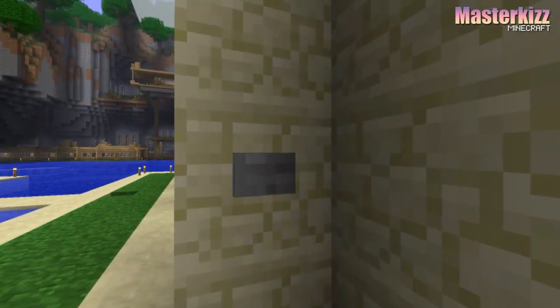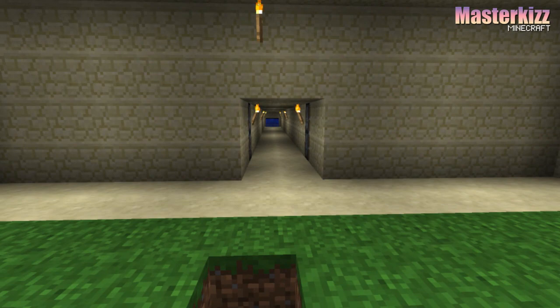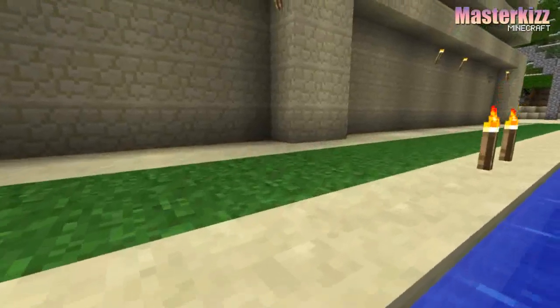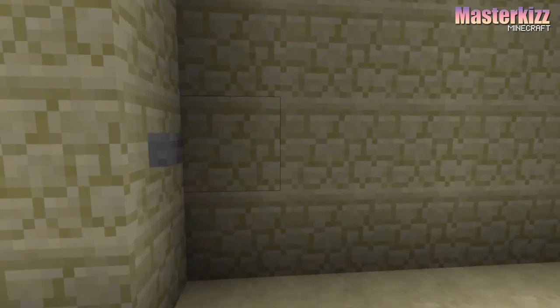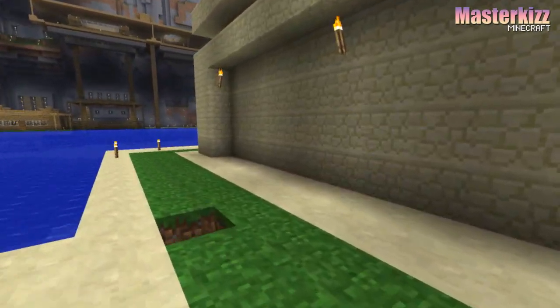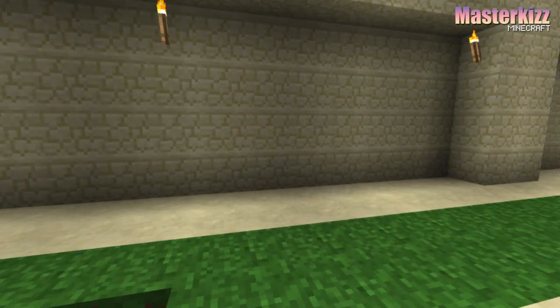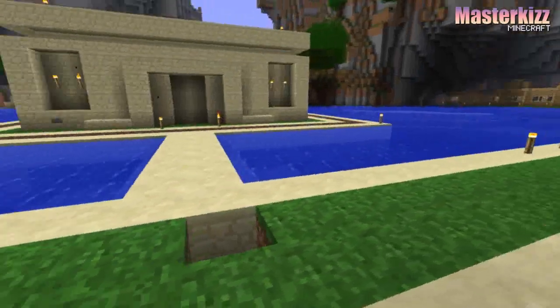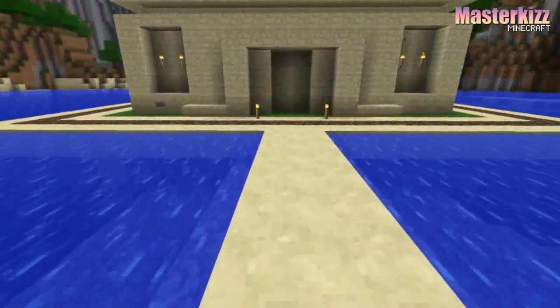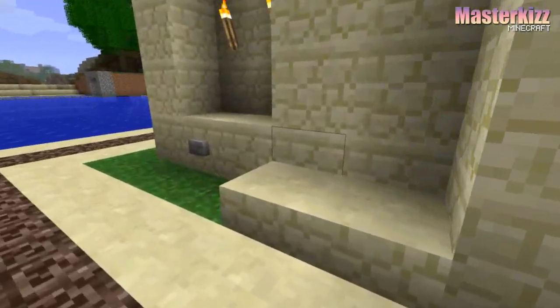Ok, let's try that again. There we go — a bit of a technical difficulty there, but everything still works. You can see the bridge pops up. It's linked into the switch for the doors here in the mini temple.